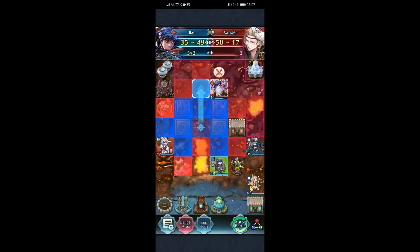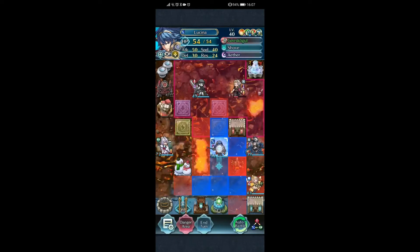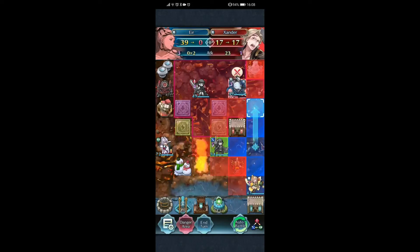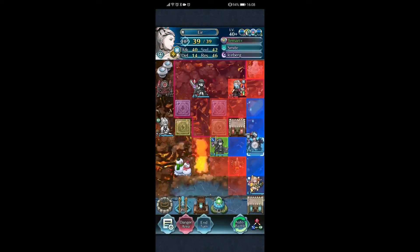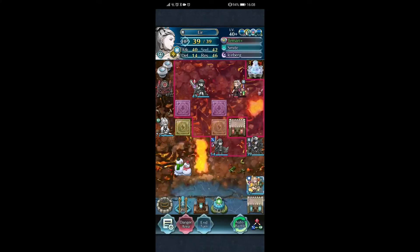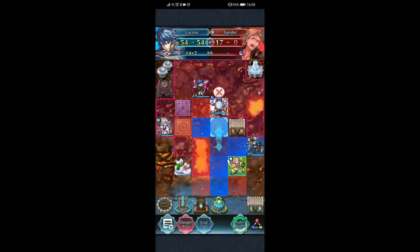I can do this — leave you in range next turn. You're gonna go here, and Catria should kill both. Can Catria kill this guy? No, she cannot — okay, so that's gonna be a bit of a problem. Here — she'll actually die to this guy. Oh boy. Okay, it's turn seven.